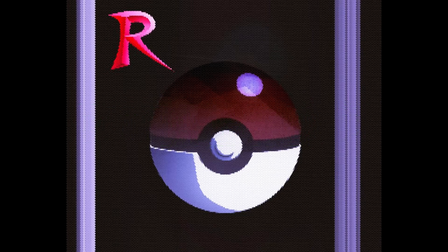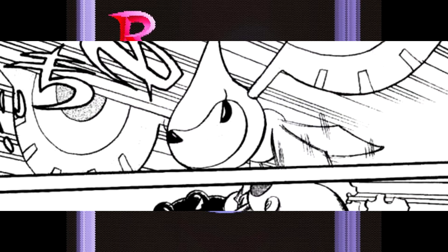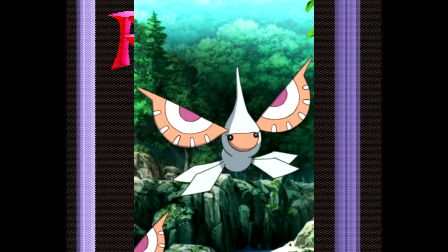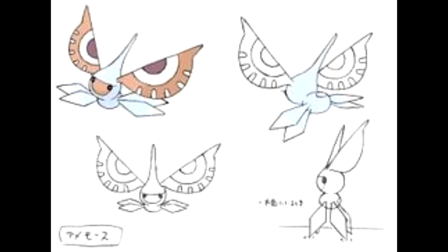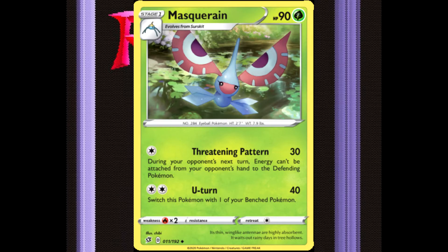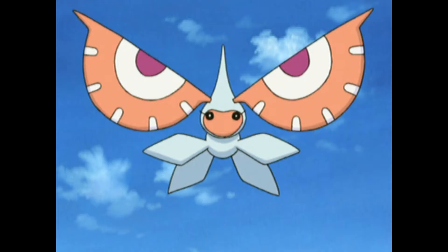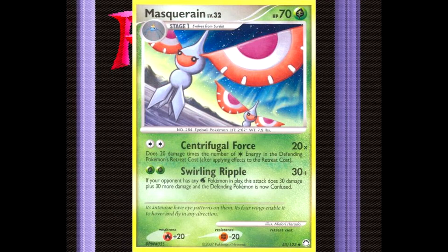Number 7. For the number 7 spot we have Masquerain. It's such a unique Pokemon and it's pretty cool. I love its design and colors. I remember first seeing Surskit or Masquerain in Colosseum on the GameCube and also XD Gale of Darkness at the oasis Pokespot. The first time we ever saw Masquerain in the anime was in the episode 'A Fan With a Plan'. What's unique about Masquerain is that it evolves from Surskit, which is a bug and water type, but then it switches to bug and flying type. I thought it was pretty interesting because it makes quite a jump, and I understand that Surskit is supposed to be like a water strider. It's not the strongest bug type out there but aesthetically it's pretty dope looking, and the shiny version is also really good looking and worth having.